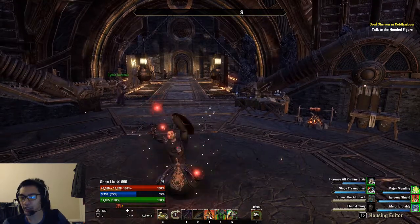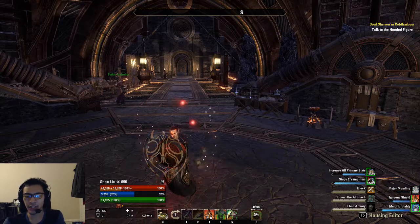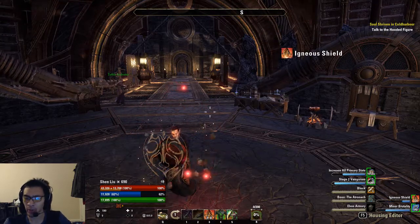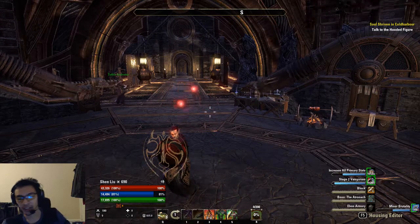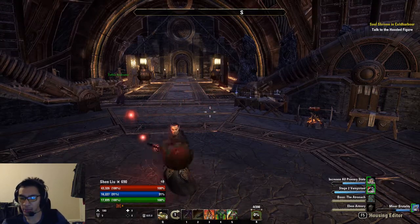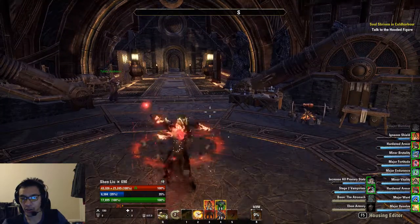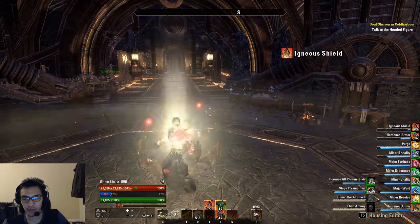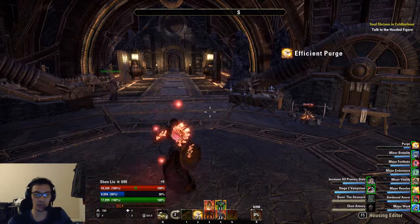Now this is not the case with magicka. If we use up some magicka and block, you can see my magicka keeps going up even though I am holding block. So that is why we want magicka regen to be very high. A lot of our buffs use magicka — igneous shields, green dragon blood, our armor, claws, purge, our ranged taunt — those all use magicka. So we want to make sure our magicka pools are high.